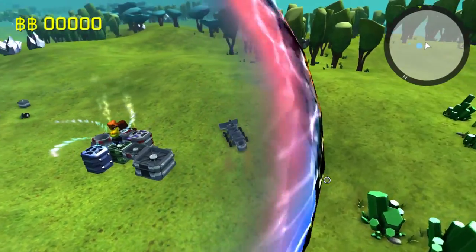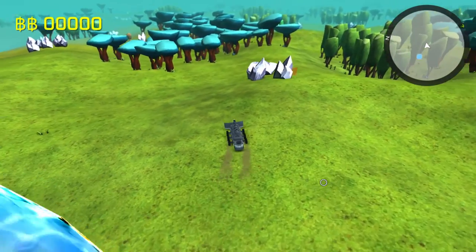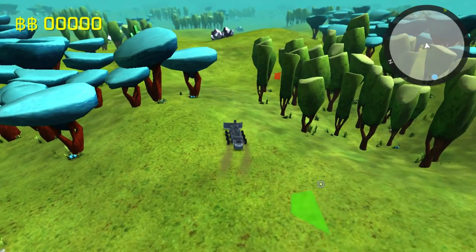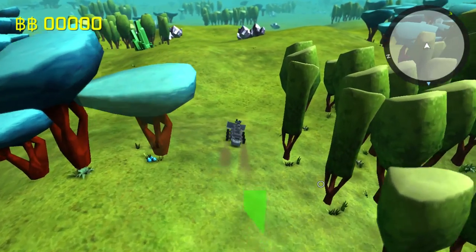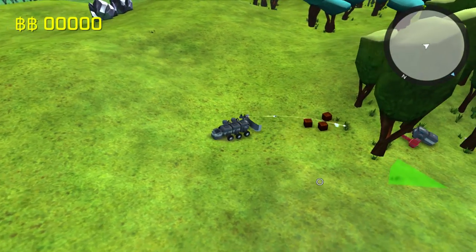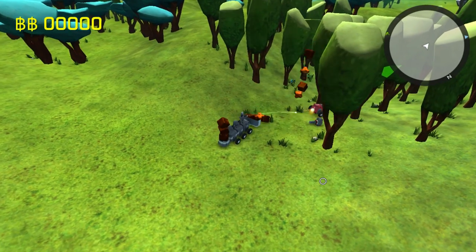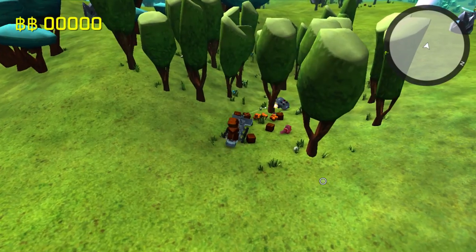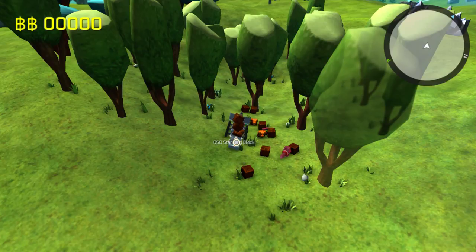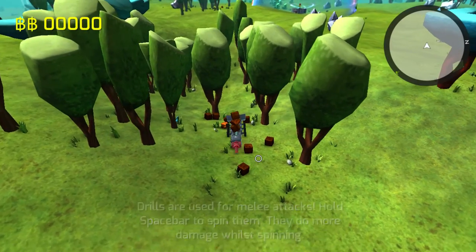If you travel around the world you get to destroy other robots and move to new biomes. In the biomes you get new bosses, and if you find a boss you can unlock new equipment to buy. This one was a very easy fight — he only had a melee weapon, I think he was already injured. You can also use drills for a melee attack.